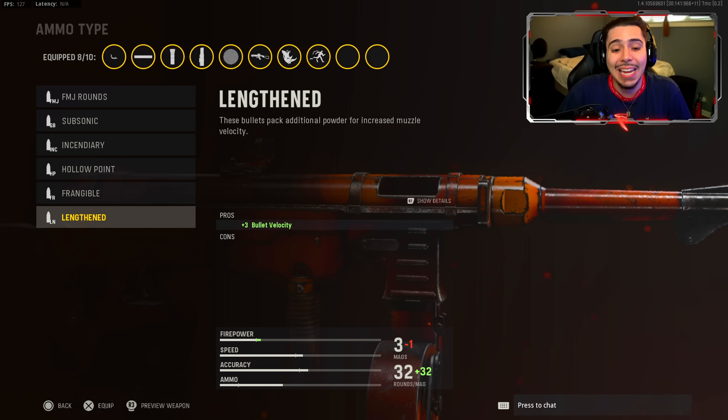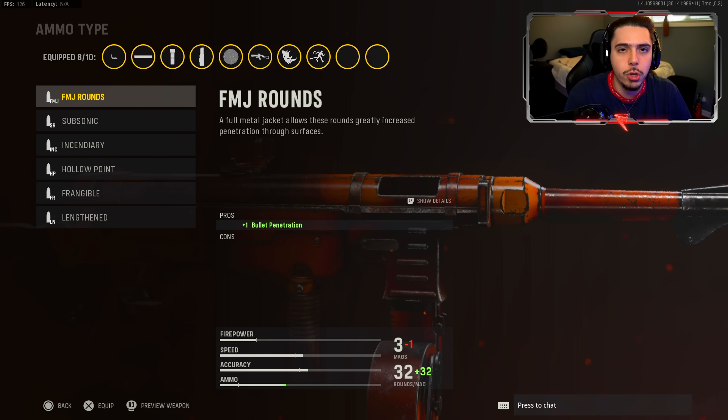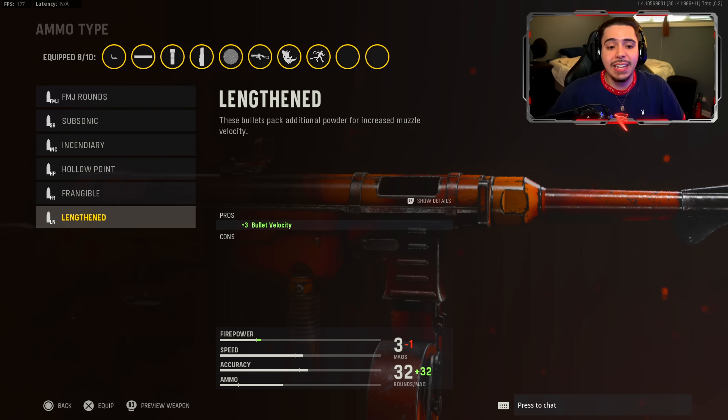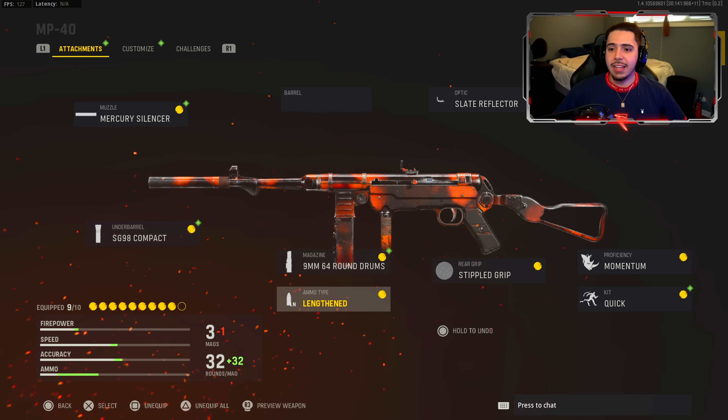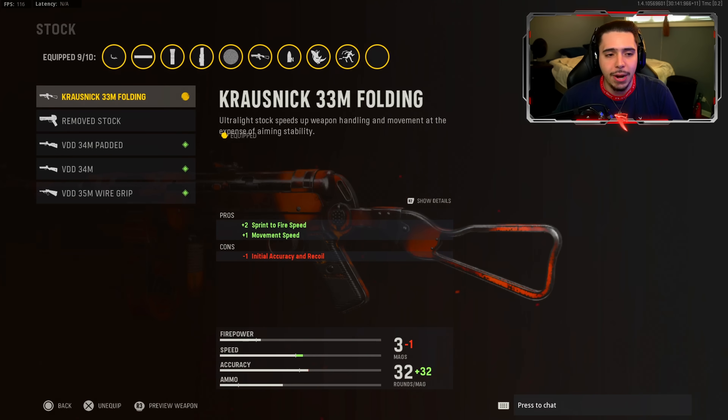For ammo type, FMJ rounds are great, but Lengthen is really really good — you get plus three bullet velocity. It's one of the last things you unlock so I highly recommend throwing this on. For those of you currently ranking up your weapons, FMJ is not a bad option. With Lengthen, bolts travel a lot further without dropping off and connect to enemies very quickly.